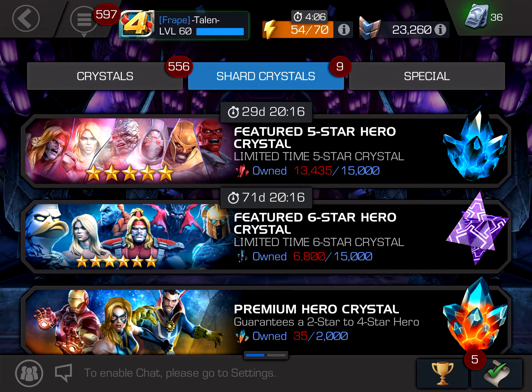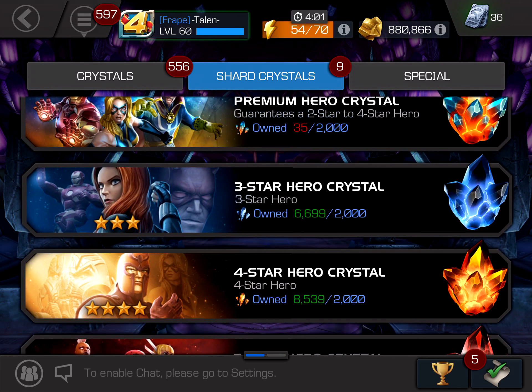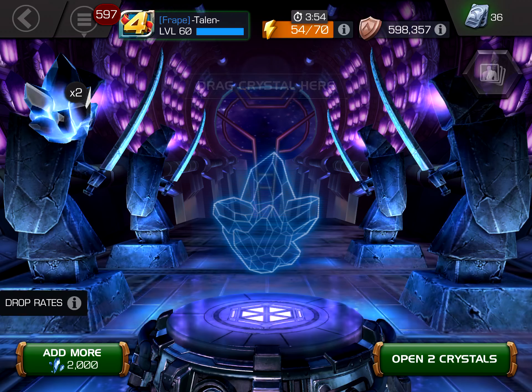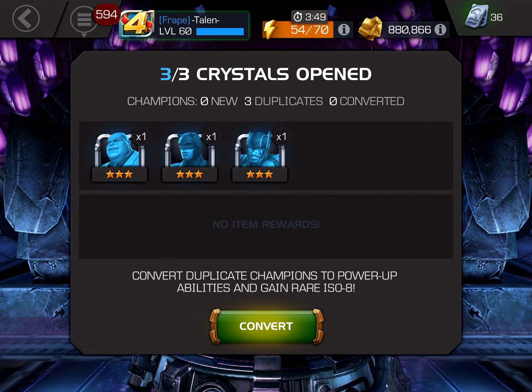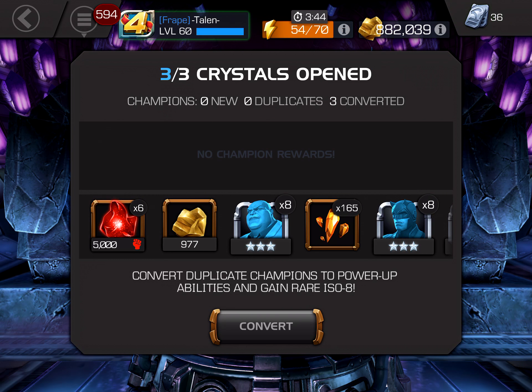How many offers is that? I'm not even opening that many crystals and I've got tons of offers going on. Let's get these 3-stars going - hopefully just all dupes here, because I don't think there's any new 3-stars that I want for synergy purposes. A 3-star Heimdall would be nice though. All dupes - that is perfectly fine. That was the first time Awakening on Kingpin? Really? Huh.